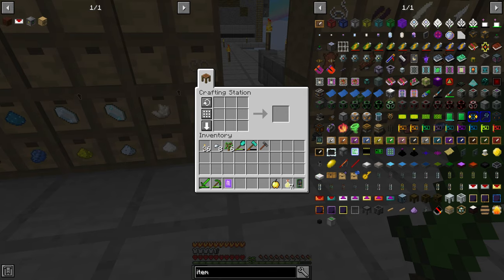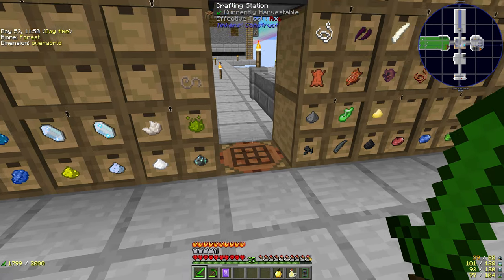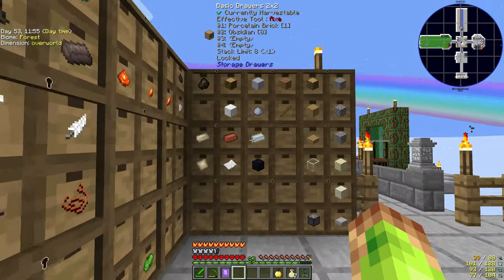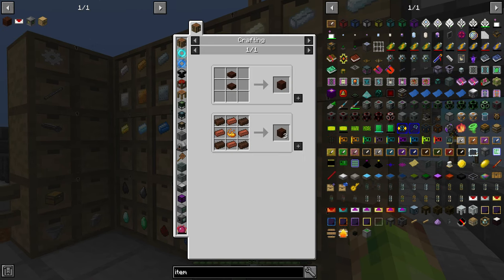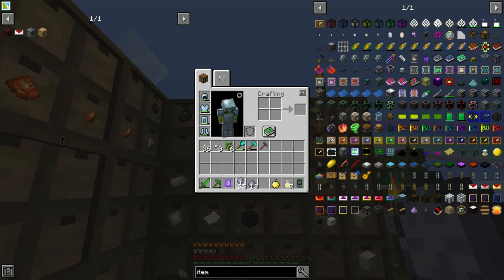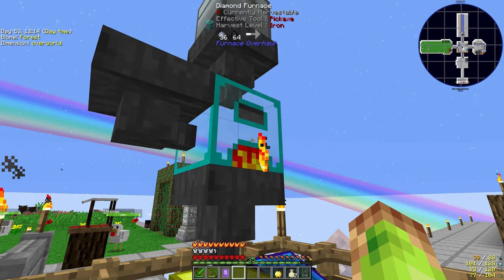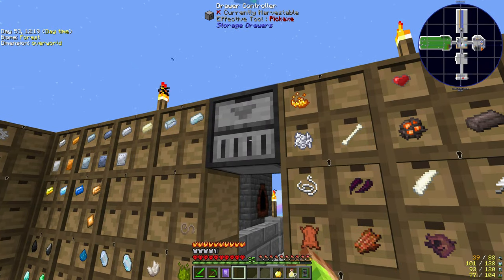Another massive dose of resources incoming. Now this is why we couldn't do the blast furnace until now — we needed nether brick, which is netherrack cooked. We now have that. So netherrack cooked into nether brick, clay cooked into brick, and then you surround it with blaze powder to get the blocks we need. The furnace needs 27 blocks as before — three layers of nine.